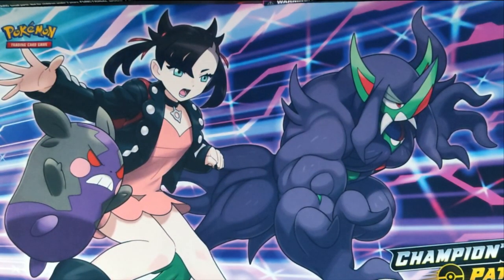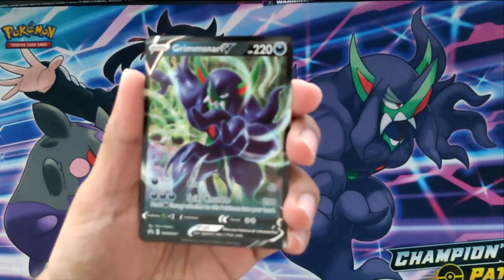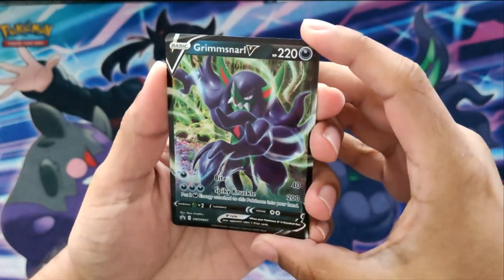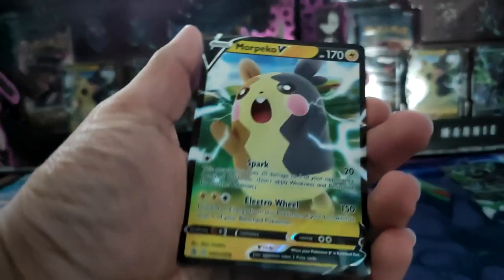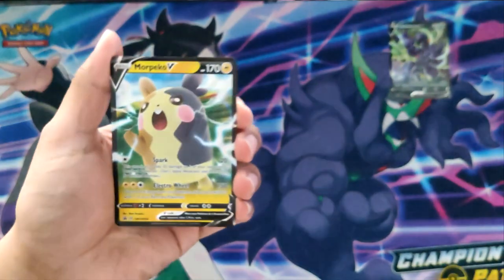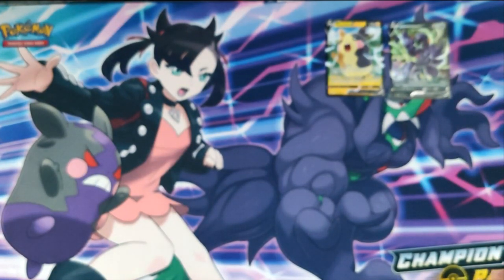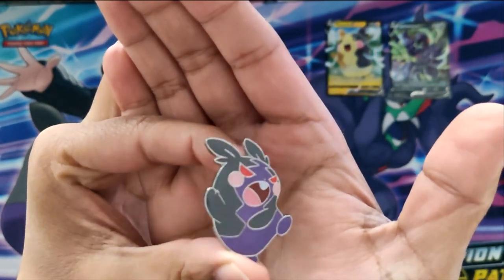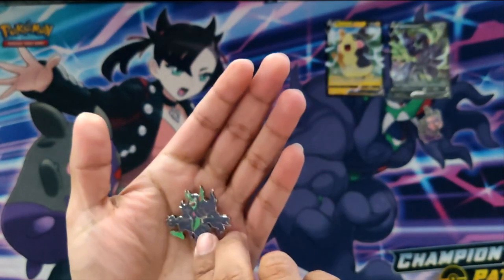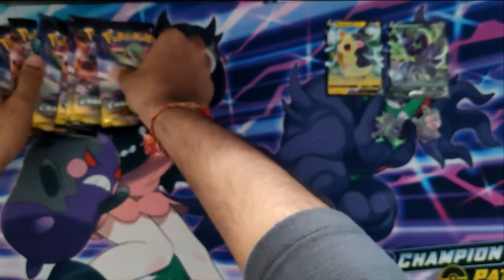It looks pretty good actually. I do prefer the Shining Legends one or the Hidden Fates release one. So we've got promo number one, Grimmsnarl. It's looking not too bad — it's a shame these promos aren't the best. We've got the second one here, Morpeko V. The main reason you buy the premium one is for the playmat, I assume. We've got Pin Collection — Morpeko Evil Morpeko pin, and unique to this one is the Grimmsnarl pin. And our eight packs.